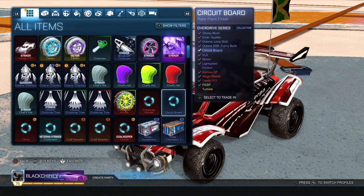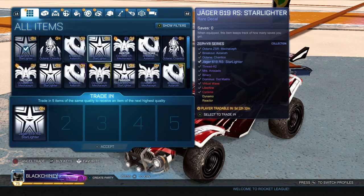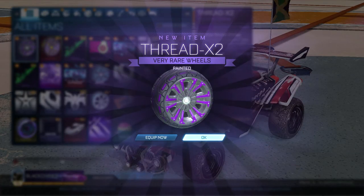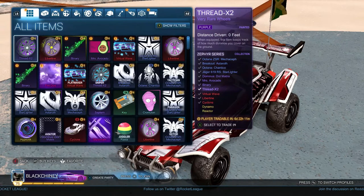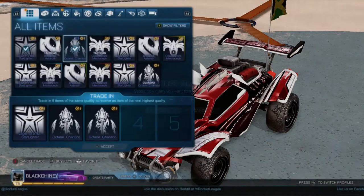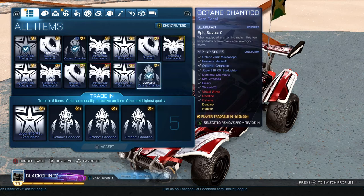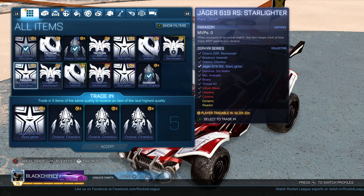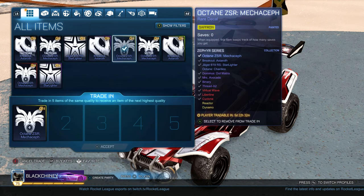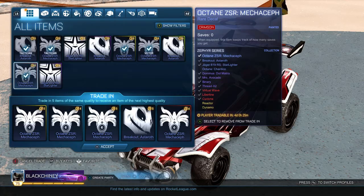Let's go see what kind of trade ups we have. Sorts — most recent. I don't care for any of this. Painted purple — but those look terrible, so I'm probably going to trade it up. Tactician — I might keep that. Black — I'm going to keep that as well. Would I probably use any of this? Let me see if I have enough for another trade up. That Fire God though. ZSR — yeah, I don't care. I'm never going to use all that crap, so what's the point?